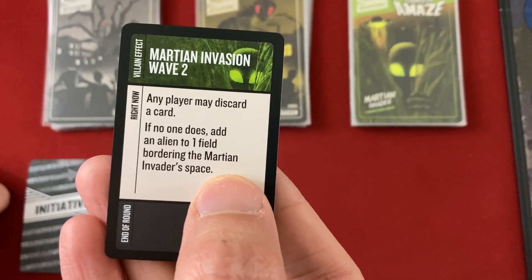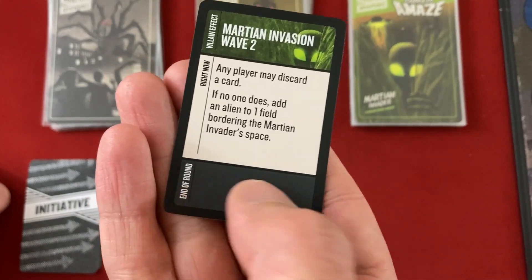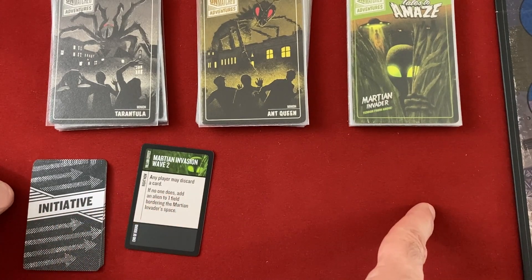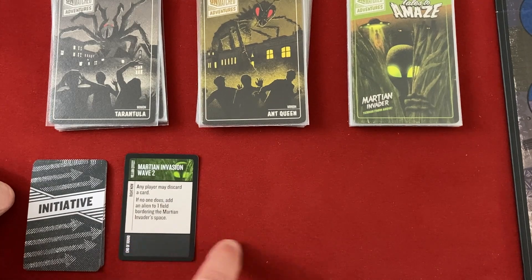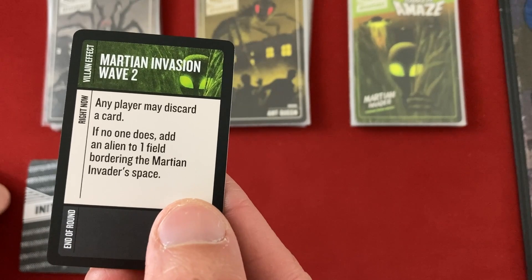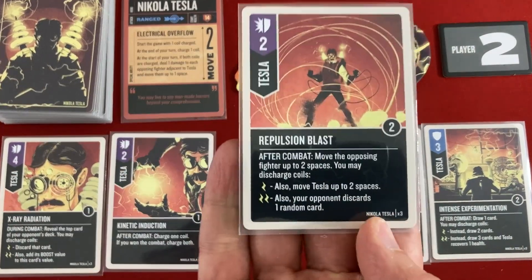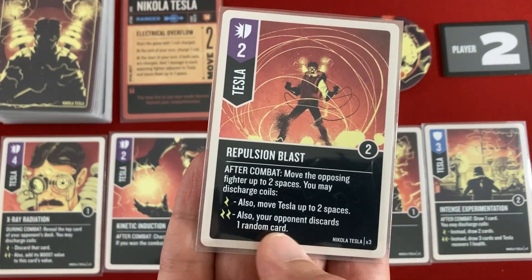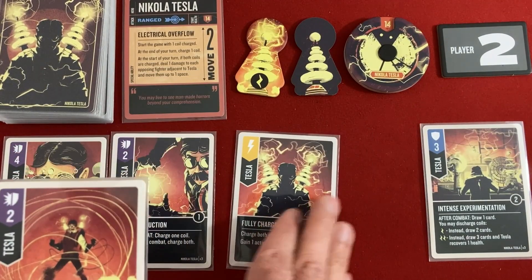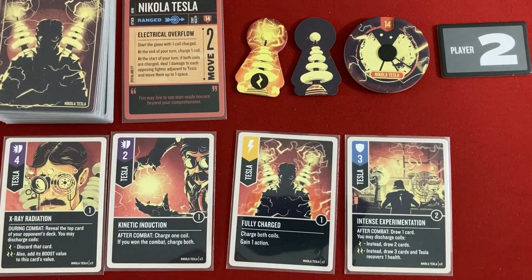First we have one of the Invasion Wave cards. These initiative cards have a right-now effect and an end-of-round effect. You do the right-now effect, and once every card has been flipped, that triggers end of round, and you resolve left-to-right all the end-of-round effects. Tesla discards Repulsion Blast — its most powerful ability is to make an opponent discard a random card, which is great in competitive but useless in co-op. That prevents an alien from being placed.